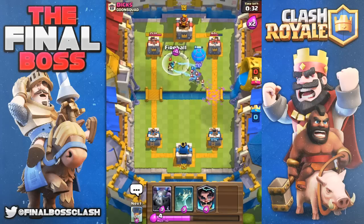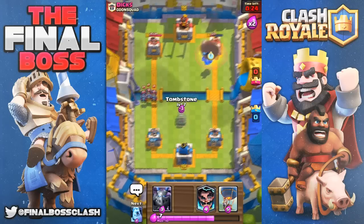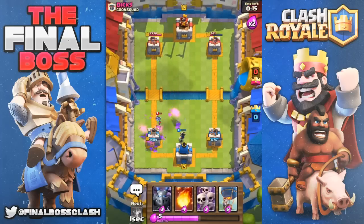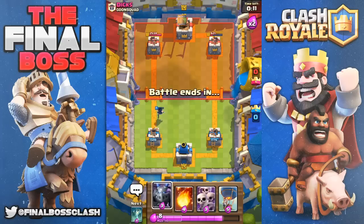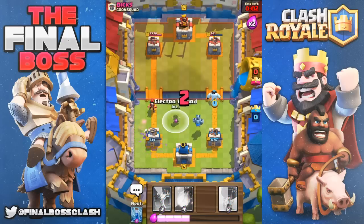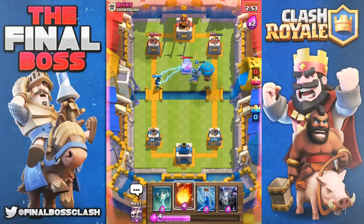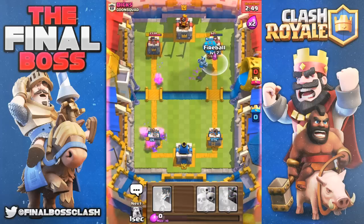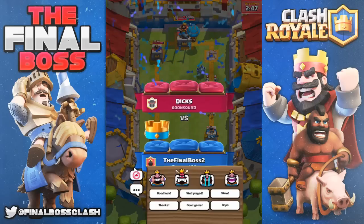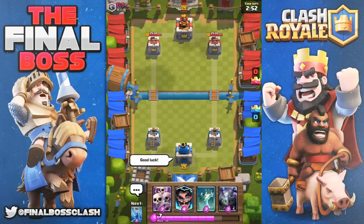Just anything to disrupt this push and keep him going. Going to fireball his electro wizard — and we get it. The loon is about to explode, that's about 300 damage. He throws down the goblin barrel. We have a pretty strong push going here. He drops his goblin barrel, we zap that away. Prediction fireball going on and we take down the win. Wow, good game.